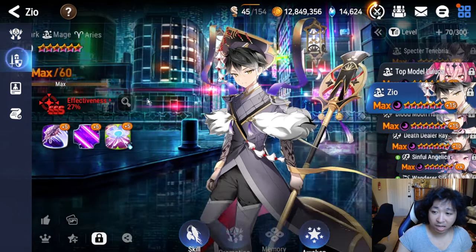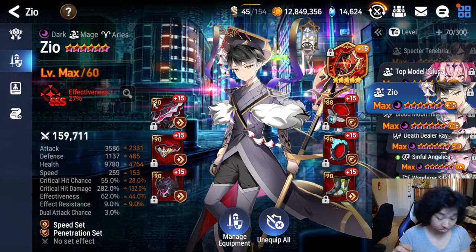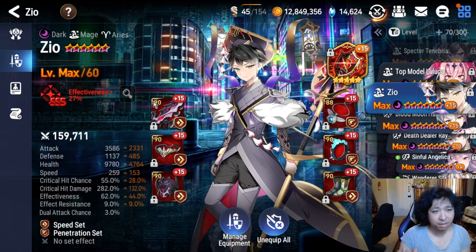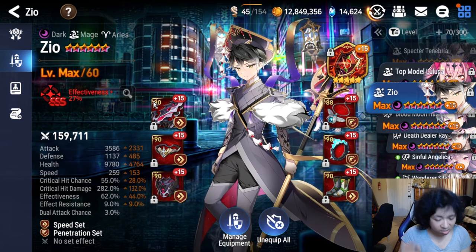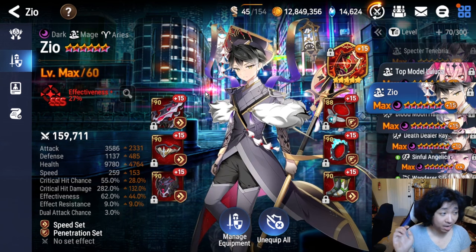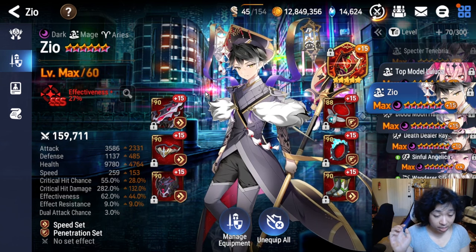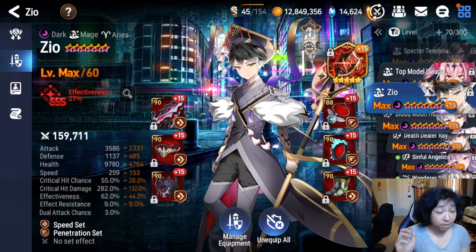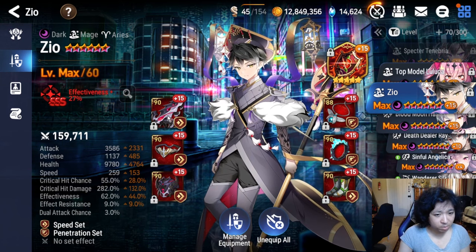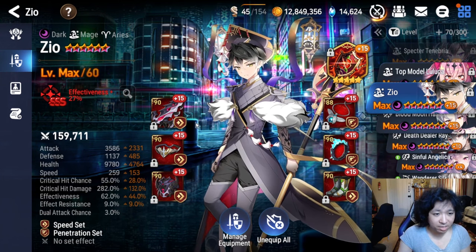Zio is the final unit in the top tier, and my god, Zio is maybe the best unit to pick up. It's debatable between him and Bright Witch Iceria in terms of which one will be better overall in the future. Even in this meta where you have tank-down, slower players, counters, and all the rage, getting the first turn guaranteed is still very very strong and always will be strong forever. So Zio will basically be good forever. Build him on damage, build him on effectiveness if you want to cleave — just a great unit to have.